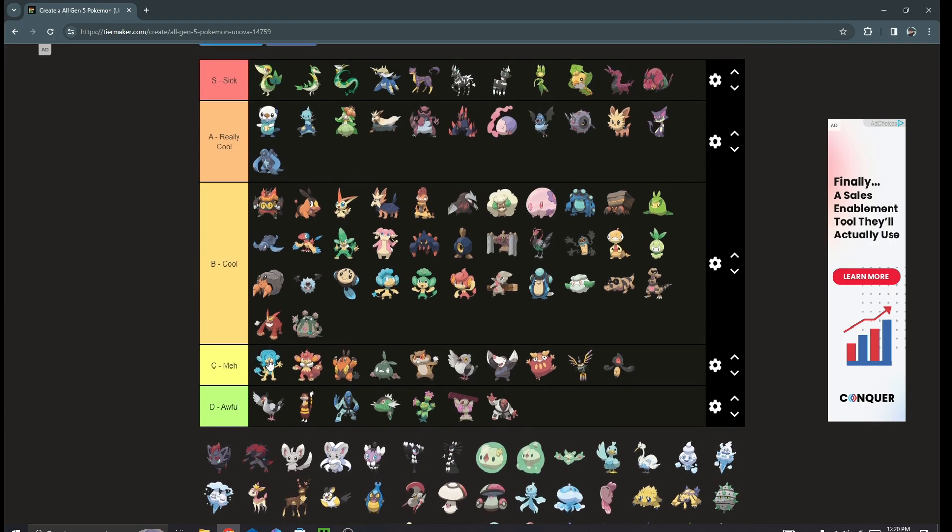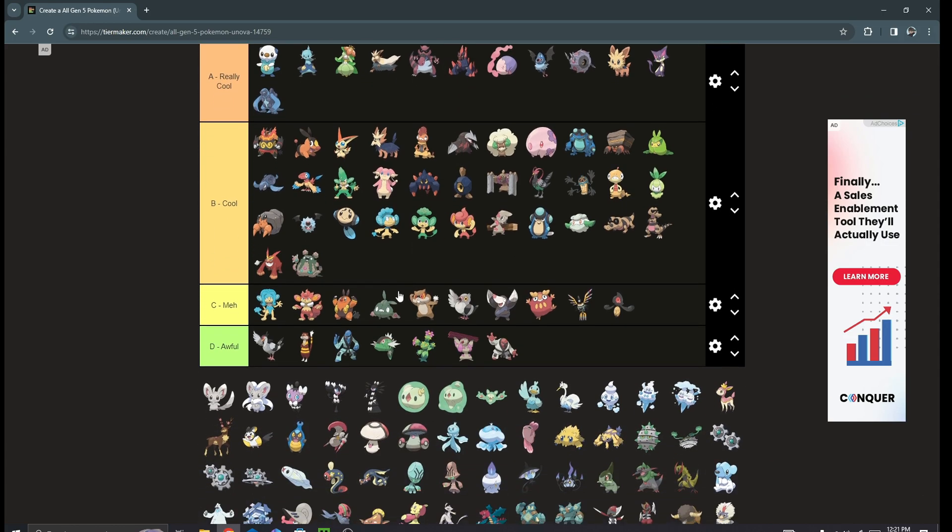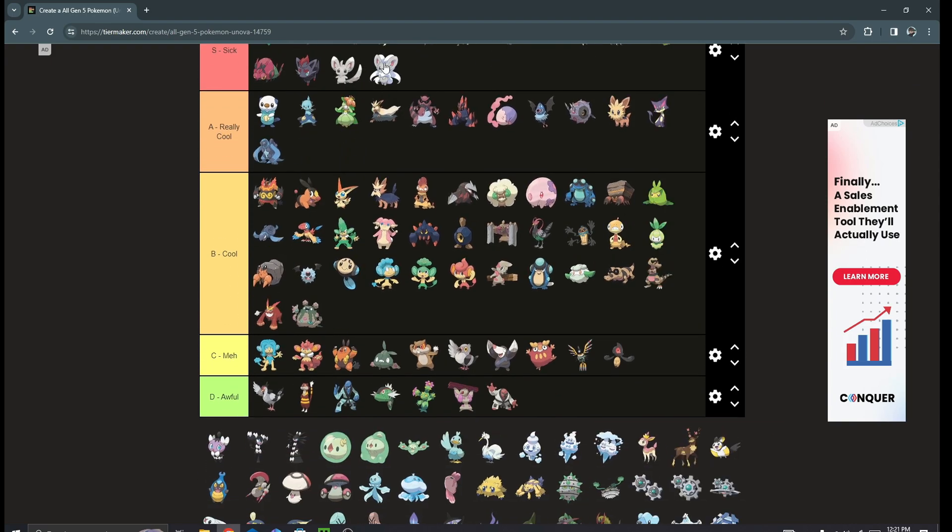Zorua and Zoroark — easy S tier, easily. I'd need to reorder things because these three are just sick to me. I love these guys so much. And Minccino and Cinccino — holy crap, I love these Pokémon so much, easy S tier for me. I love Cinccino — it's so cute and so fun to use, and it got buffed which is amazing.